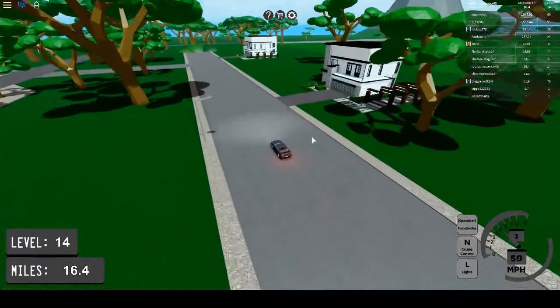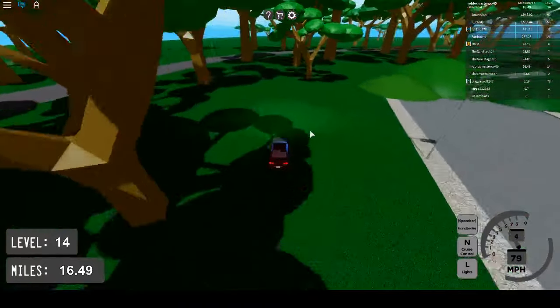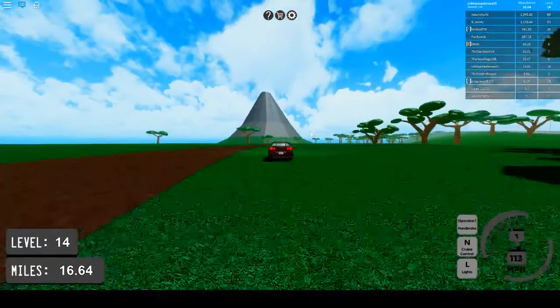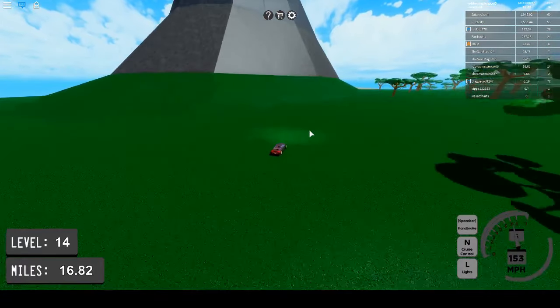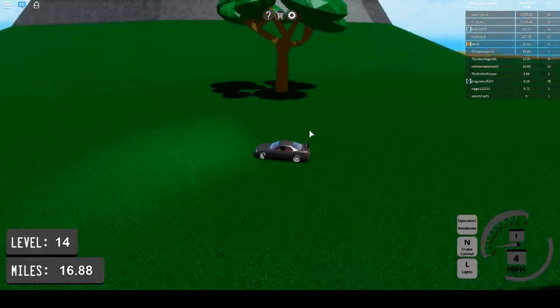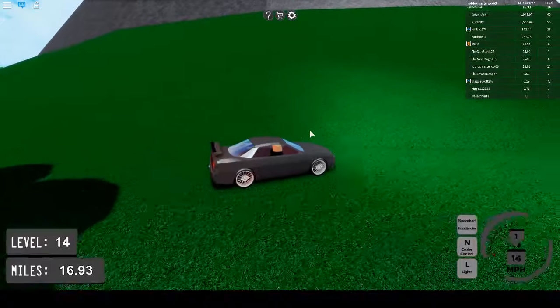Now I'm going to check out the beach — let me head over there. I don't know if there's a road going there. Here's a road. That looks like a little volcano; I might climb up that real quick and see if there's any secrets. I just realized I did a big drift, so there might be some drifting mechanics. That's kind of cool.